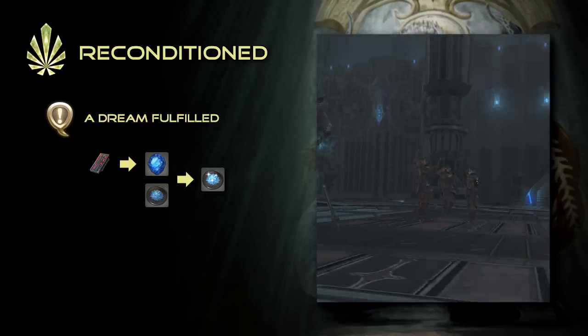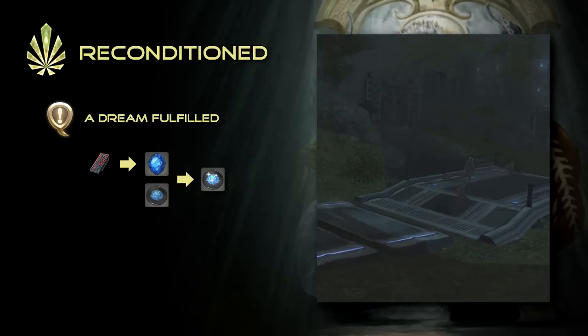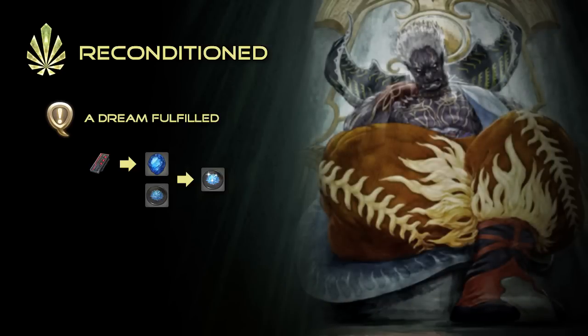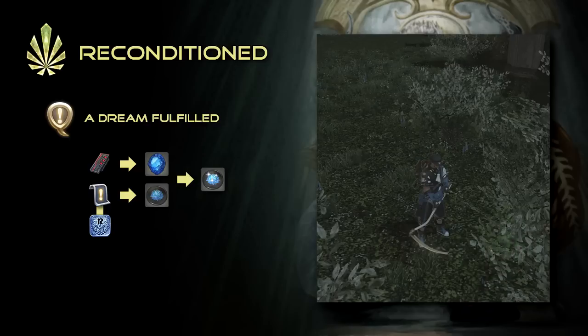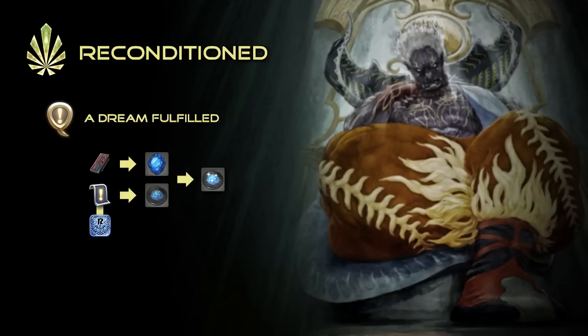You will need a significant amount of them for this step, so make sure you keep up with your daily roulettes and seek out first-time players for additional bonuses. Crystal Sand, on the other hand, can be obtained by offering several different items to Ulan. If you have a high-level gatherer, I would strongly recommend exchanging them for blue scripts, especially since the addition of the new diadem. But if that's not an option, be sure to speak to Ulan and see what other items you can offer.